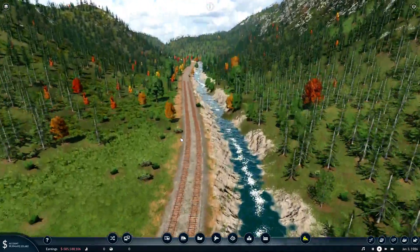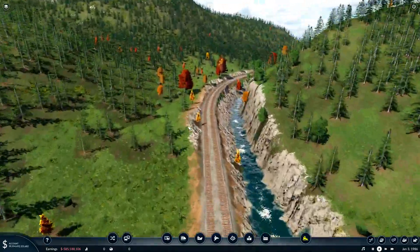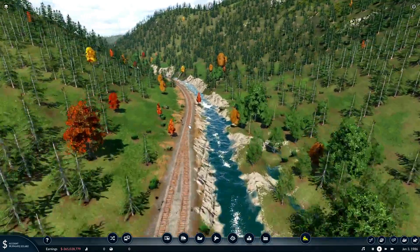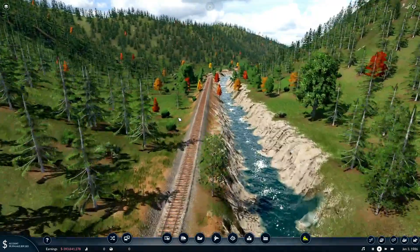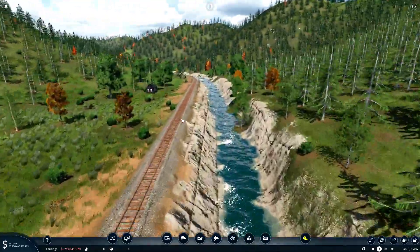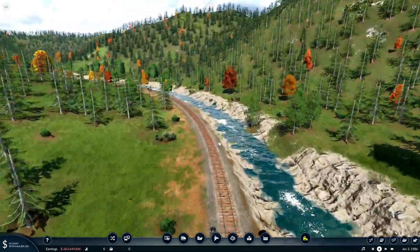We're continuing along the river going farther into the mountains — I just wanted to make it real scenic. Kind of a sense of beauty to it like you would want with a model railroad layout. This is kind of how I approach this game — I want to make it a virtual model railroad, with aspects of railroading since I am a past railroader. Along the route I throw in these old cabins just to give it a little bit of character.